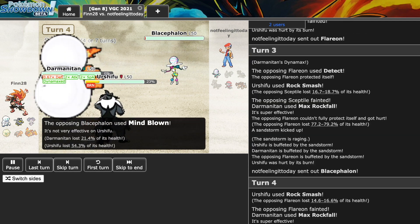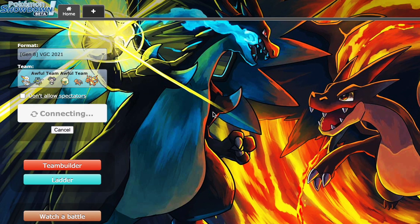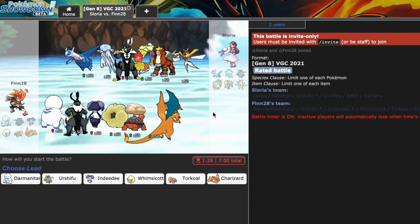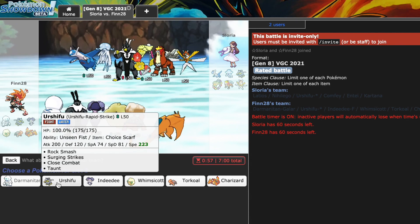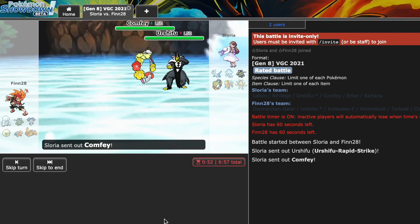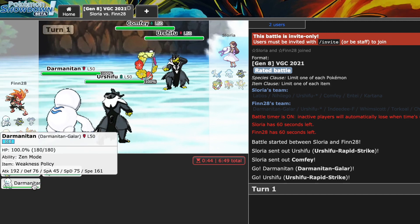There is that Darmanitan-Urshifu core in action - I hope you all enjoyed that. It's a really cool set. This core can fit on any team - the Whimsicott, Torkoal, and Charizard are all placeholders. Keep in mind Zen Mode Darmanitan is not allowed in Doubles OU, so it does have to be in VGC, but that is the only place you can use it.